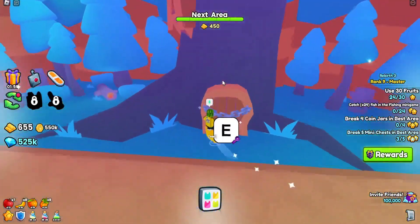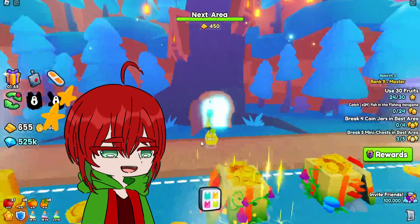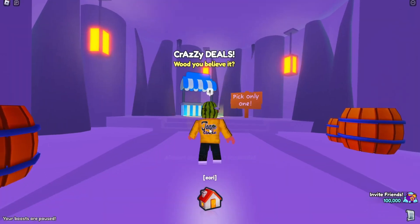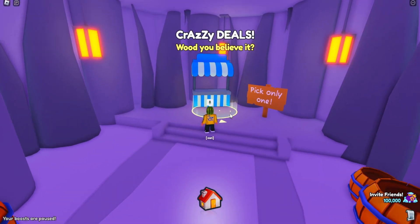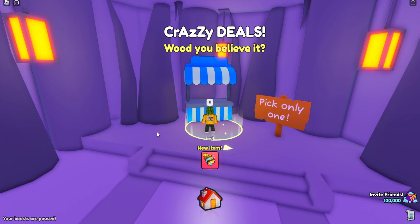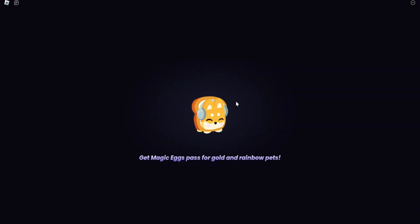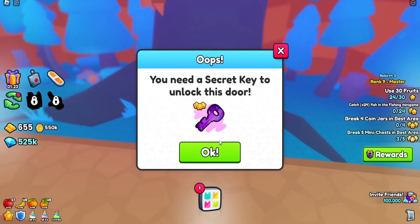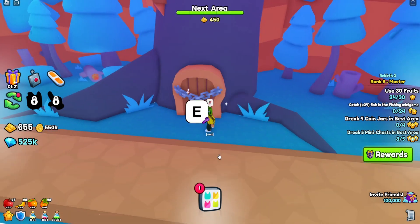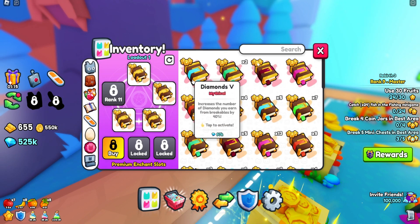We just got to the tree area — let's see what's inside this tree. Inside there were crazy deals: pick one only. I guess we'll pick the Diamond 5 book; that seems likely. We have to wait and we need another secret key to unlock the door, okay, that makes a lot more sense. Well, I don't know if that was worth it, but now we have a Diamond 5 book, which is pretty cool.